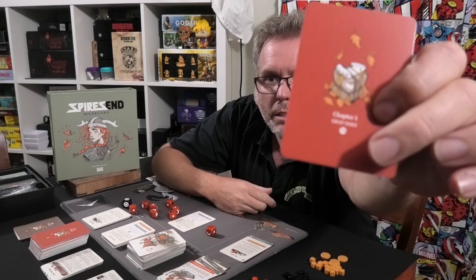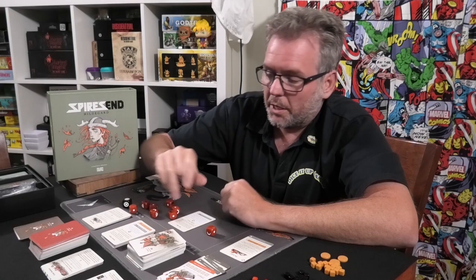All the cards are numbered — if you have a look on the bottom there it will have a number down there. So you just follow the numbers and away you go. It's so easy to set back up, you just put them all back in number order and away you go. It's got a quick setup, you just throw it down and read it.